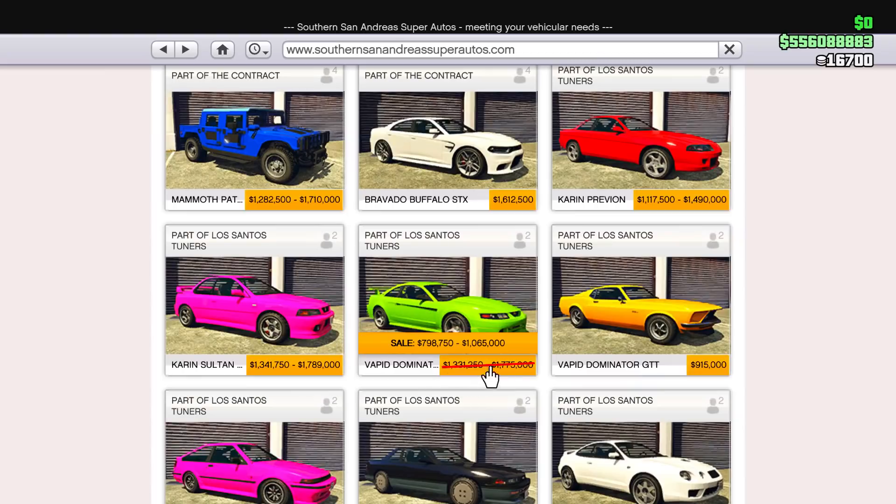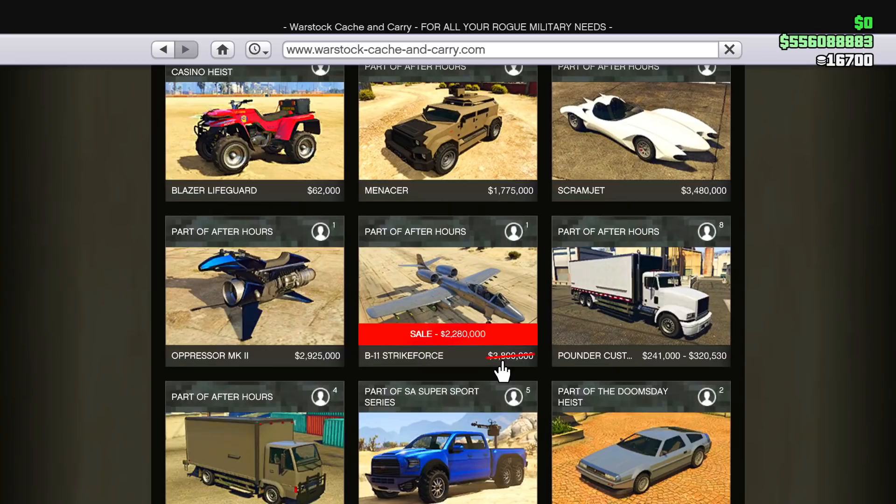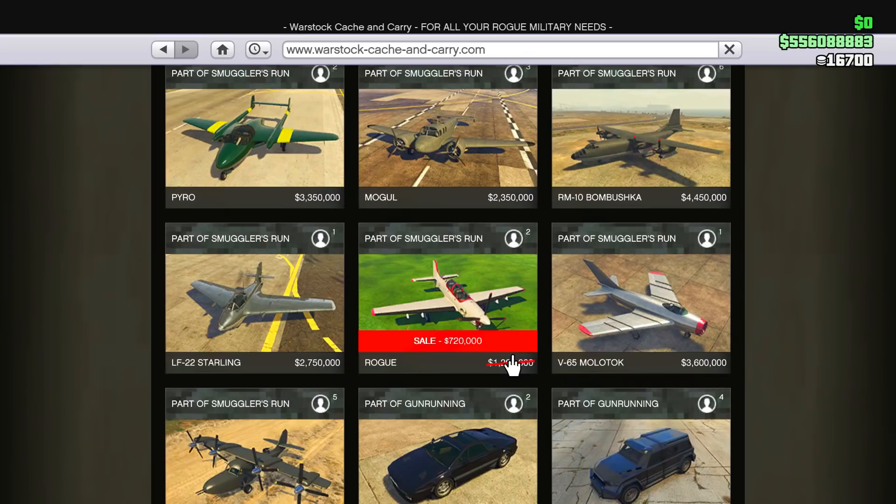We're also going to have the Vapid Dominator ASP on sale. Heading over to Warstock, we have the B11 Strike Force airplane on sale, and scrolling further down there's one more airplane on sale which is the Rogue.